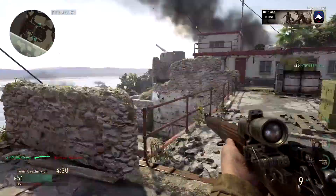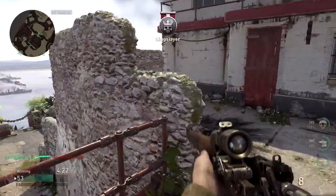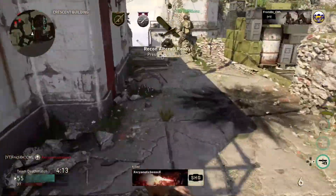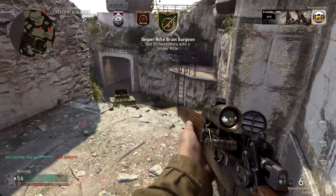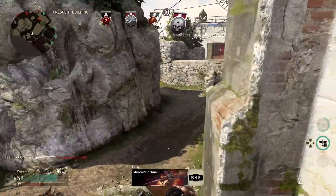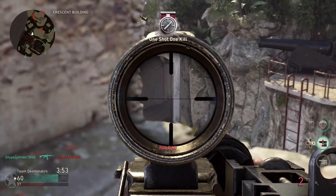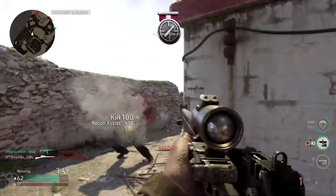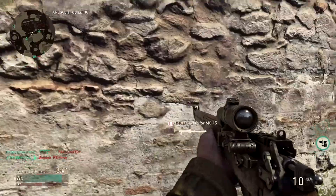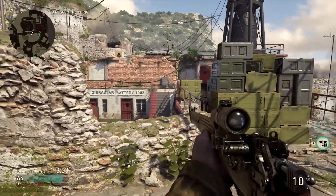For the maps — Gibraltar, Pointe du Hoc, and Ardennes Forest — you can definitely snipe on all three. Gibraltar has lots of long lines of sight and is very good for sniping, which is why this gameplay is set there. Pointe du Hoc is more close-quarters, but there are still positions where a long-range gun is useful. On Ardennes Forest you can snipe really well on all sides — in the middle, at the rock side, and even on the side with the bunkers and miniguns. All three maps are not specifically sniper-designed maps, but there are always long lines of sight available, so sniping is definitely worth trying.